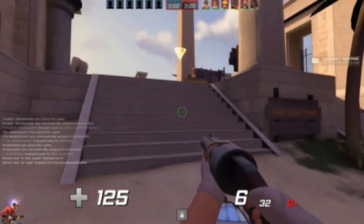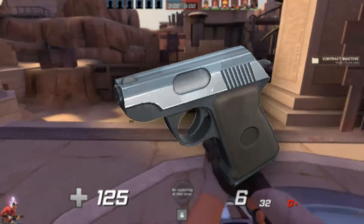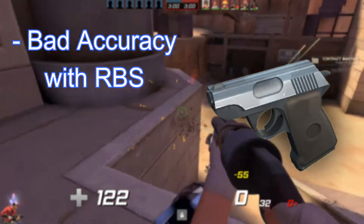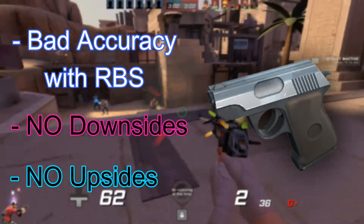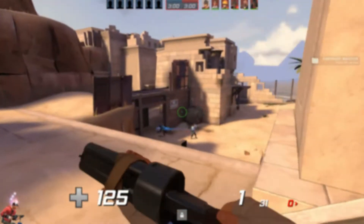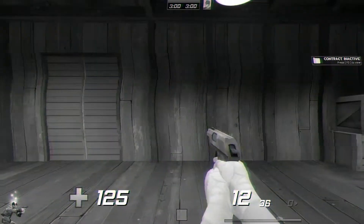First, let's run down your secondary stock weapon, which is the pistol. Now this pistol has shitty accuracy due to random bullet spread. The good news is that there's no nerfs and no buffs, so all it is is basically a stock pistol. I will show you a trick on how this pistol works and it will help you with random bullet spread in this clip right here.